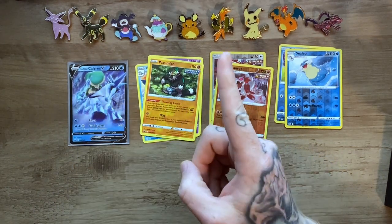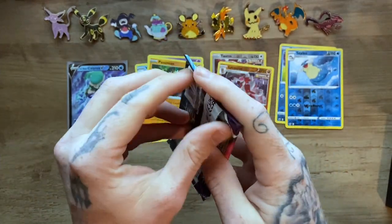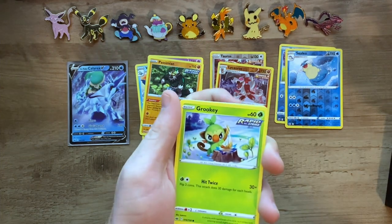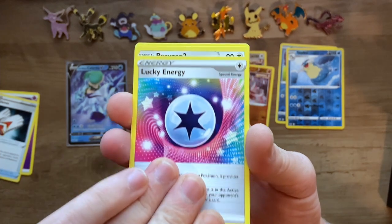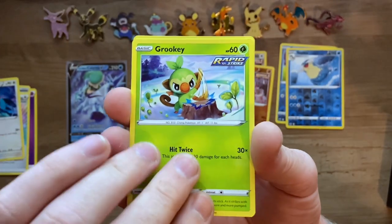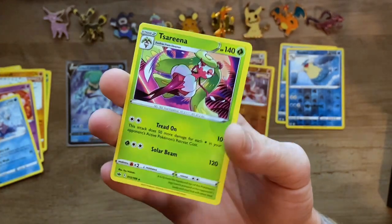So that is pull number one. I have pulled three of this Galarian bird in the half arc V. There's a code card. We got Eye Energy, Justified Gloves, Lucky Energy — going to. The artwork on these is crazy. Grooky, Steenee, Rockruff, Swirlix, Lapras, Rugged Helmet, and Serena.